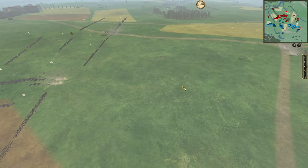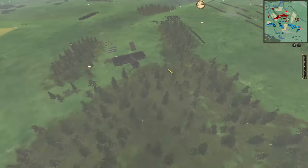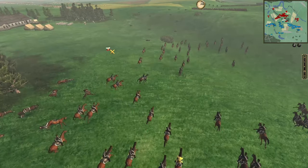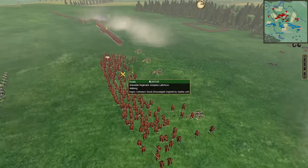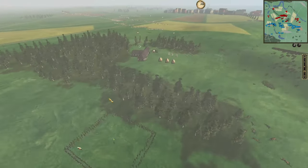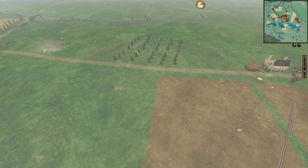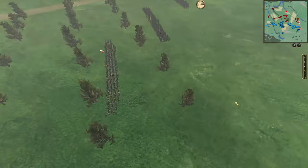Counter-battery isn't that effective — it's hard to hit another cannon — but if you can silence it you have a huge advantage. So do you go for the counter-battery, or do you just charge your Life Hussars in? They get absolutely shredded. This little scout unit ran backwards — smart play. Looks like Prussia is moving to take the trees, giving them four points; they'd only need two more after that.